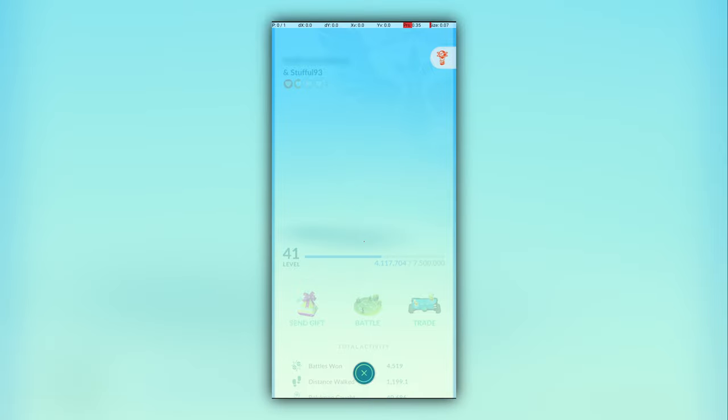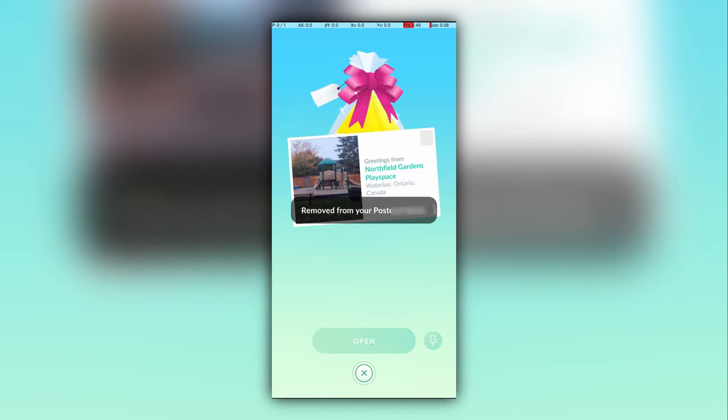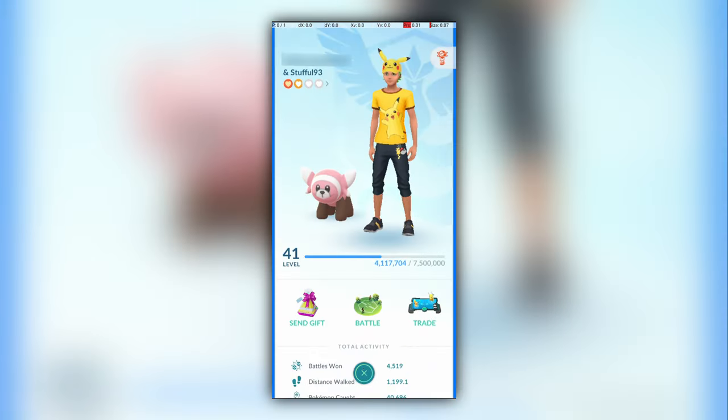If you can't figure out the timing, then just spam taps where the X circle would be. This will work, but might result in inadvertent taps after the animation is skipped. If you keep practicing, over time you'll learn to time the skip precisely. Thanks for watching. Please like and subscribe to see more from the Excellent Pokédex. I'll see you next time.